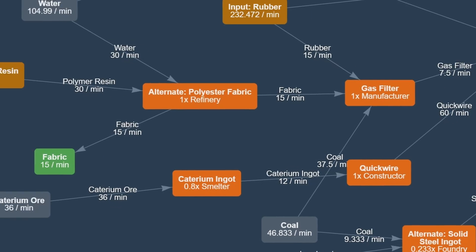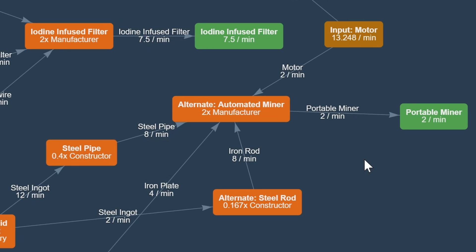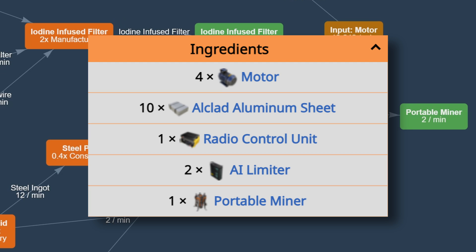Another bizarre recipe is the automated miner. Before this, the only other option was the crafting bench. In the case of fabric, you can kind of semi-automate before polyester fabric, but in the case of the portable miner, this is the only recipe you can use. The bizarre thing is the drones — upgrading miners is fine, you can handcraft those. But when you are making a drone army, you will need those portable miners automated. This is a really nice quality-of-life feature for the end game.